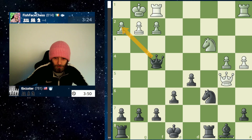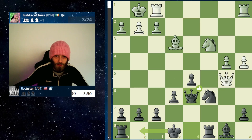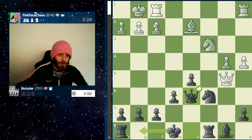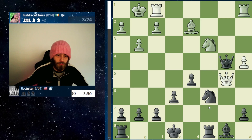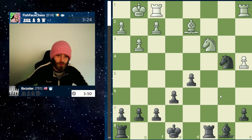Because again you're still threatening checkmate. Everything he could have done there was a blunder. The only move was probably this. In this position, the computer gives Queen takes b4, Queen takes b4, Queen takes, Knight takes — and you know, you're living. You are living.